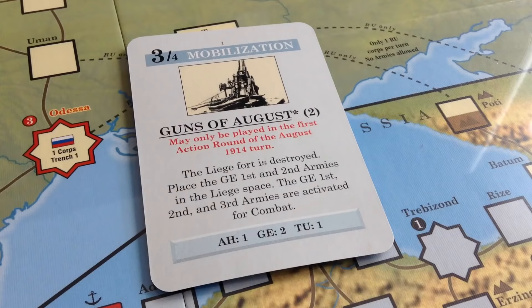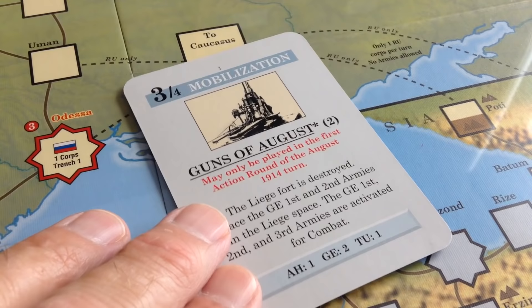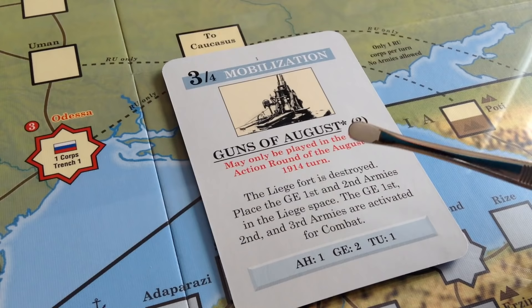One of the interesting cards in the game is the Guns of August card, which only the Central Powers player can use. He often will decide to open the game with this card — it does count against his card hand, but it's usually the best card to open with. It's a powerful card because it causes the fort at Liege to be destroyed and you get to move and activate three armies for combat.